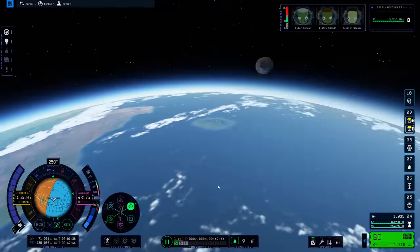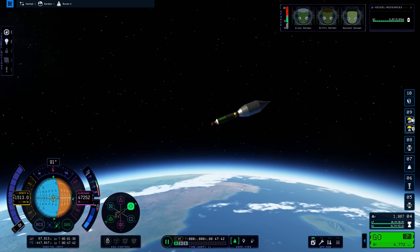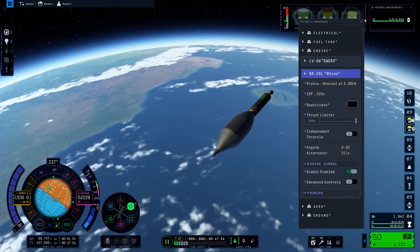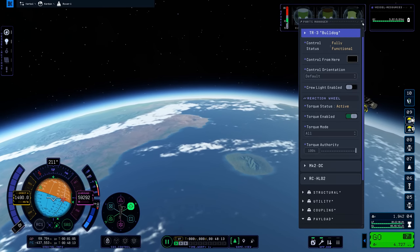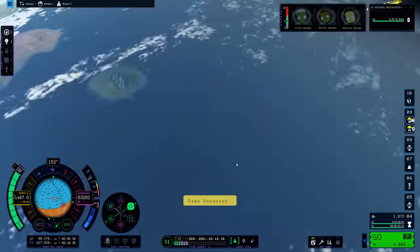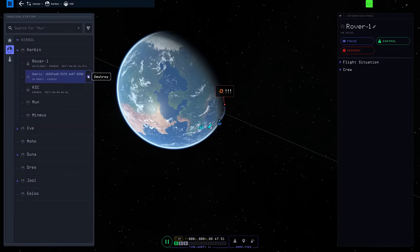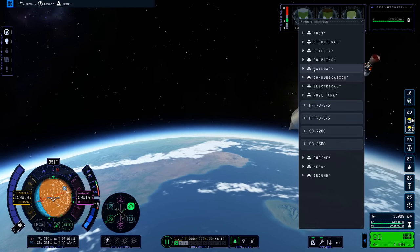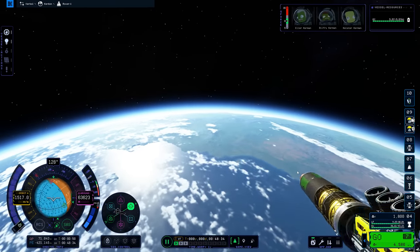I quick save all the time in anticipation of KSP2's bugs. The camera is still not following the second stage, so I tried switching to it in the tracking station — that didn't fix it either. I made a quick save after separation then tried quick loading, and it didn't re-center the camera. I did try pressing the Home button on the keyboard, which sometimes re-centers the camera in KSP2, but it wasn't working. Now there's another glitch where the rocket won't stop spinning out of control. A lot of people say you don't need reaction wheels in KSP2, just mono-propellant — but no, this is a glitch. This rocket handles fine with reaction wheels; rockets just randomly start spinning on the spot.